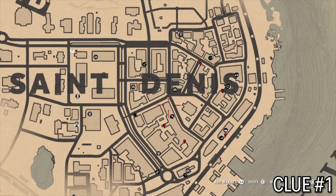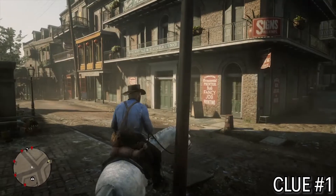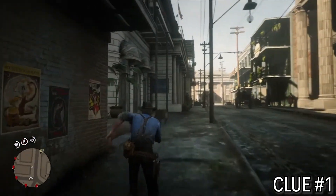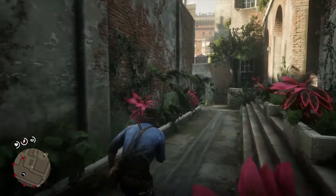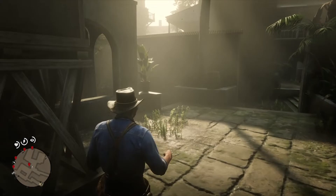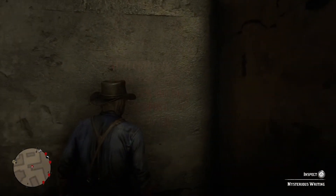The first clue is south of the E in Saint Denis. I'll zoom in on it. It's in the back alleys behind the gun store. Most of these are hidden in back alleys, but one of them isn't — that last one is just out in the open, pretty easy to see. Here we go. It's on this white wall. It's got red text. It's kind of hard to see, but it's there. Be sure to inspect it — this is important.